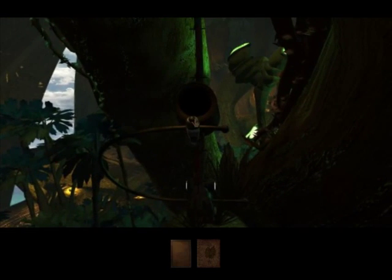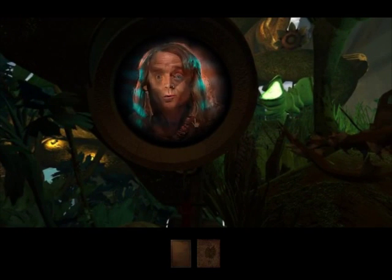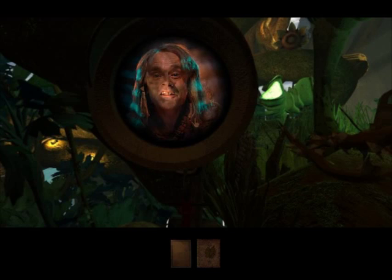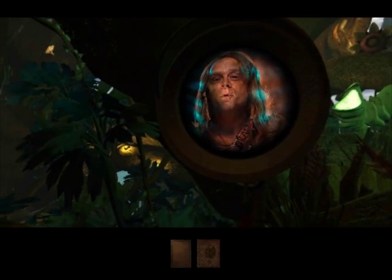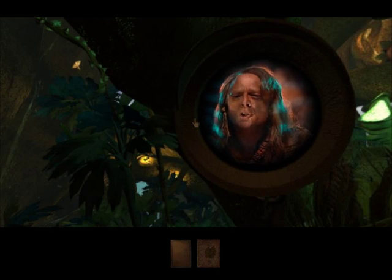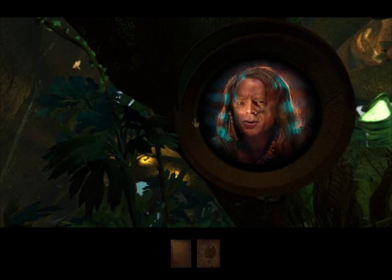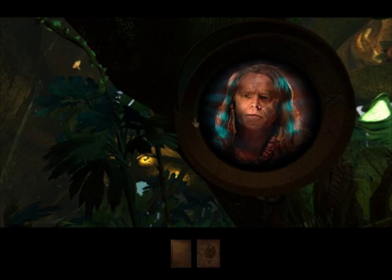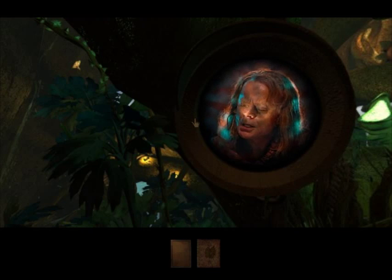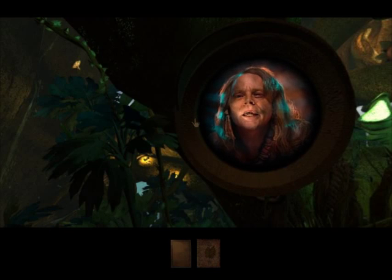Oh hey, this doesn't look like it belongs here. What's the matter, Atrus? Can't remember how things work? Yet you explained this class so well when we first spoke of it in Orion. "I want Sirrus and Achenar to learn everything they can, Savidro — first from Amateria, Idana, Voltaic, and finally from Orion. When my boys come to see your people, I want them to see Orion's traditions and work, so they can see how civilization can balance age."